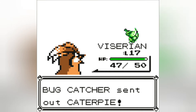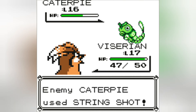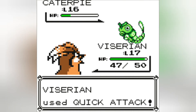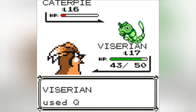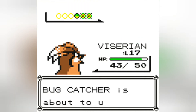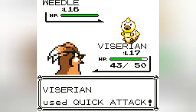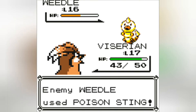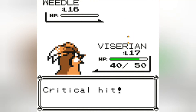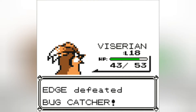Caterpie, no problem. Going to use Quick Attack here. Caterpie sure is taking that like a champ. Almost done with this battle. Another Weedle — you've got to love that battle music, though. We'll keep Viserion out. You're not going to worm your way out of this one. There we go, guys. Viserion leveled up as well — level 18.